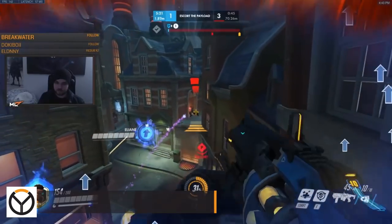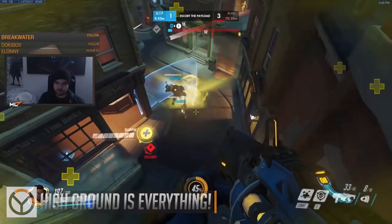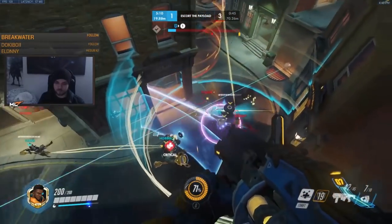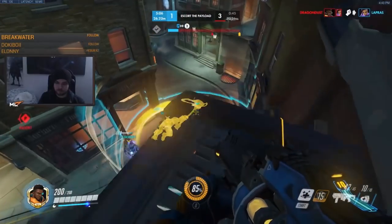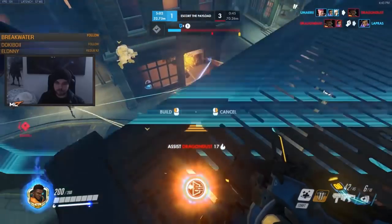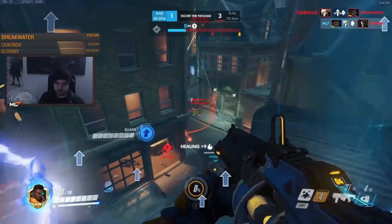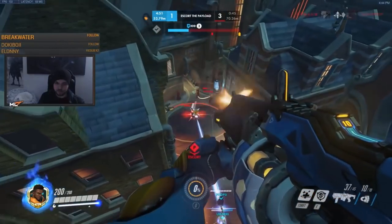First things first, if you take nothing else from this video you have to learn that high ground is key, which is always the case with a lot of heroes, but it means even more to Baptiste. Using your exo boots to get up onto a high ground perch will allow you to hit your shots easier, but even more importantly, have a vantage point to help in your decision making. Baptiste tosses down healing, damage, and the life-saving immortality field, and the more of the battle you can see, the better you can decide what to use at the right time. It's also a great way to get you away from all of the chaos of the fight.